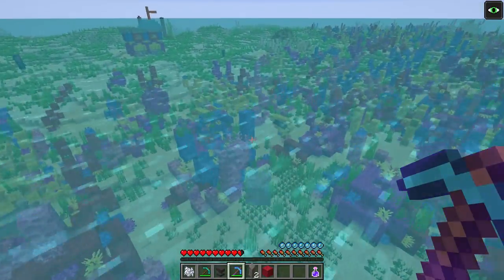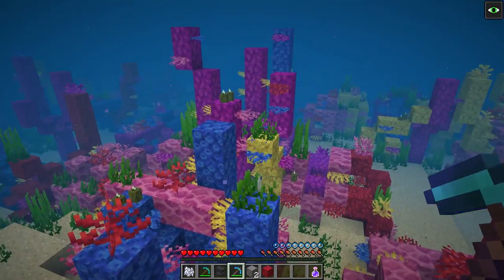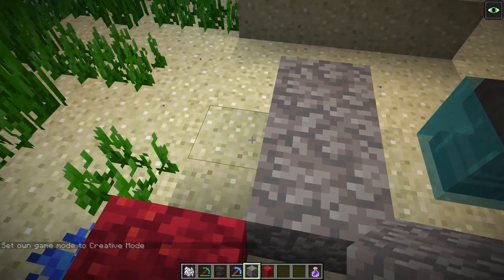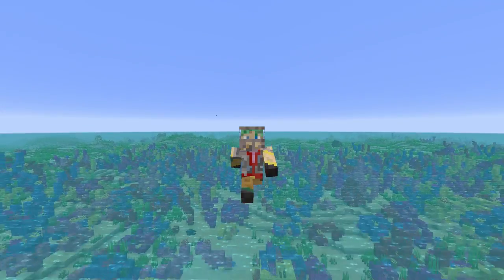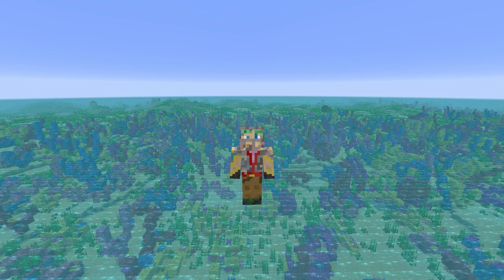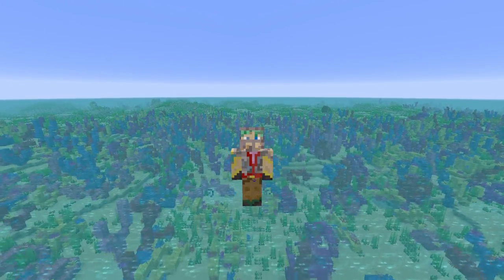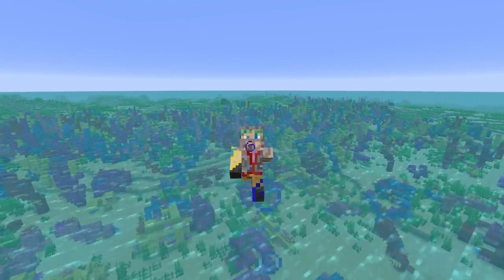I'm very sad that you can't really grow coral in Java Edition right now, because these textures are awesome. Even the dead textures are cool for something like a path, but sadly that's not really a realistic possibility on a large scale. Hopefully Java Edition and Bedrock Edition get the same features as each other in terms of coral — the countdown timer is very nice in case you accidentally place coral above ground and didn't mean to. And if you want to grow coral, having bone meal work on Java would be great too. Hopefully features get shared across versions.